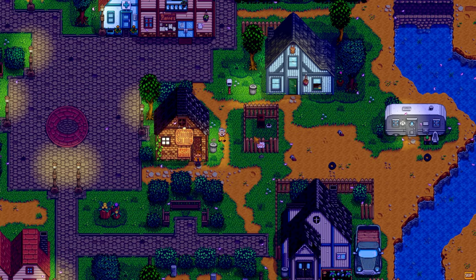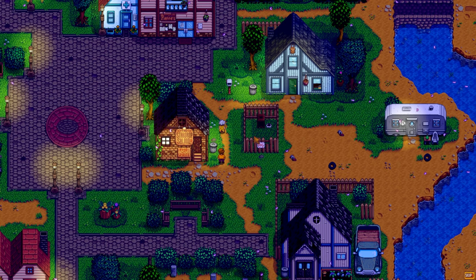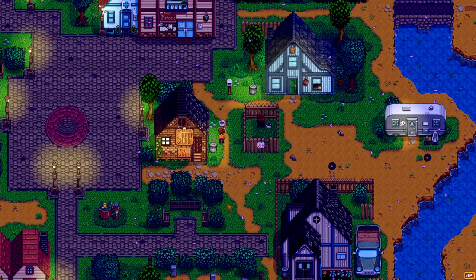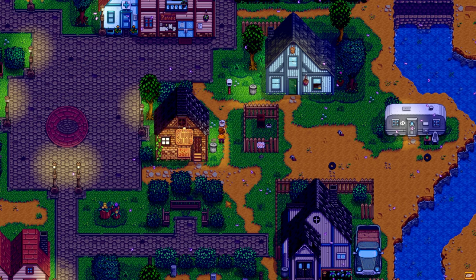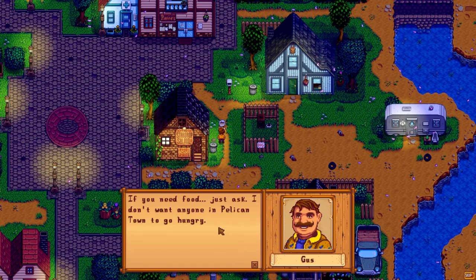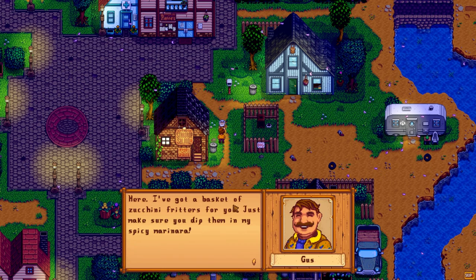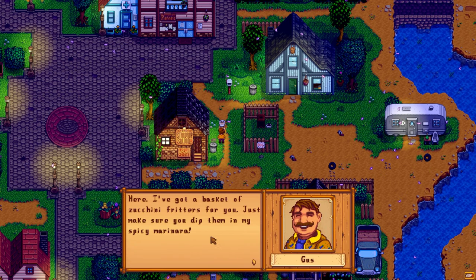He's gone to the saloon. Gus is such a good guy, though. Gus says: 'I know what you were doing, Linus.' Linus is so worried. Gus says he doesn't want anyone in Pelican Town to go hungry. Oh, I like Gus — look at him and his jolly smile. It's so cute.